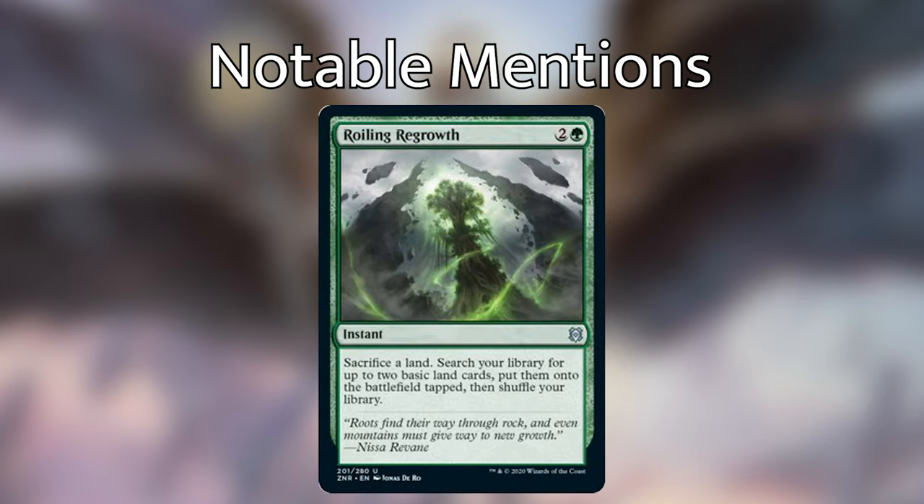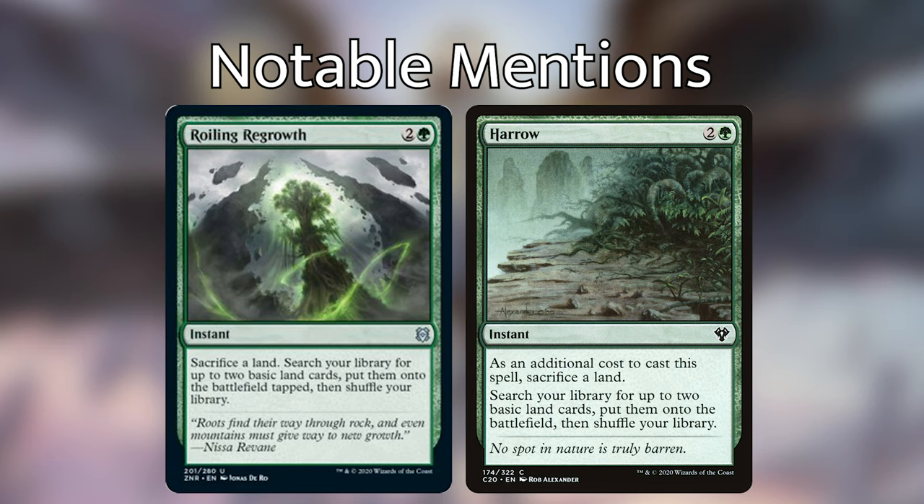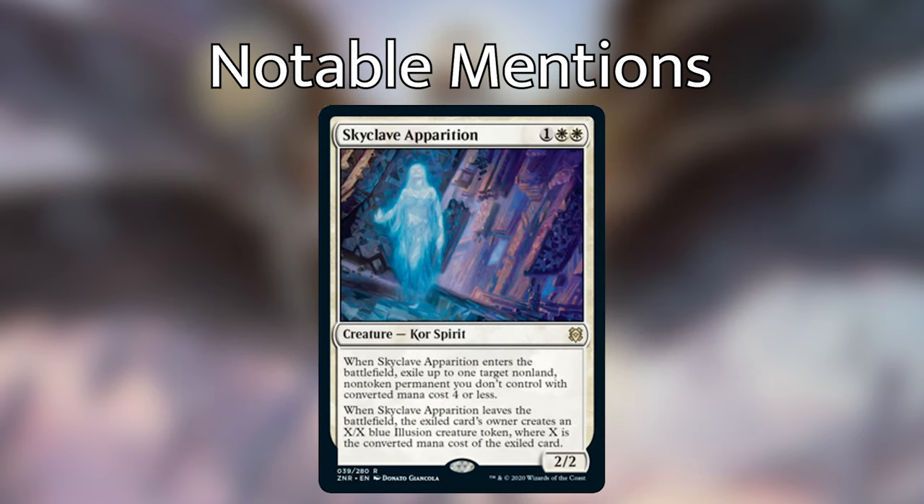Let's talk about Roiling Regrowth — an instant for two and a green. Sacrifice a land, search your library for up to two basic lands, put them on the battlefield tapped, then shuffle your library. If you're familiar with Magic, you'll know the card Harrow, which is basically the same card — Harrow has slightly better advantage because the lands don't come in tapped and the sacrifice is an additional cost (useful if you want to copy the spell). But this is good redundancy since Harrow is such a good effect. Adding to the collection of Growth Spiral and Harrow, Roiling Regrowth is a solid addition to instant-speed green ramp.